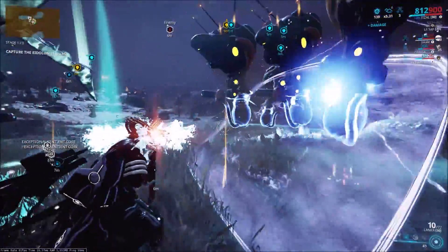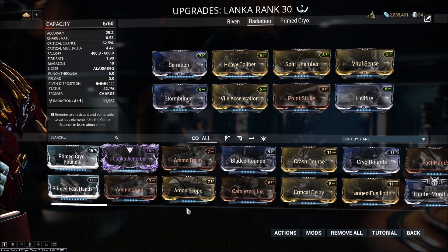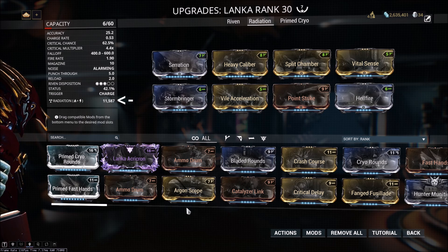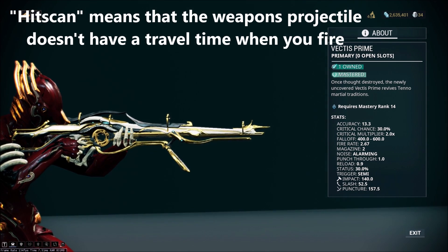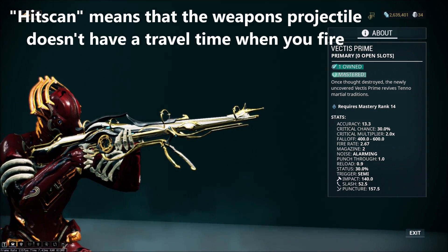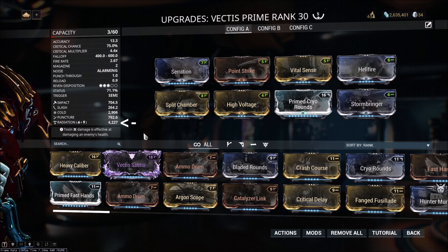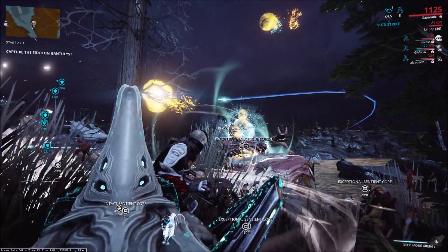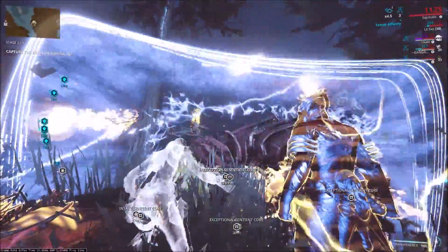It's important to note that the electricity damage buff from Volt Shields doesn't apply evenly to all weapons. With projectile weapons, the electricity element will combine with other elements on your gun. So with a projectile-based sniper like the Lanka, the 300% electricity damage will combine with your radiation damage on the weapon, which can be important because Eidolons take extra damage from radiation. However, with hitscan weapons like the Vectis or the Rubico, the electricity damage won't combine with other elements, meaning it won't increase any radiation damage — you'll just gain the plain electricity damage. This means the Lanka is better with Volt Shields than things like the Rubico or the Vectis.